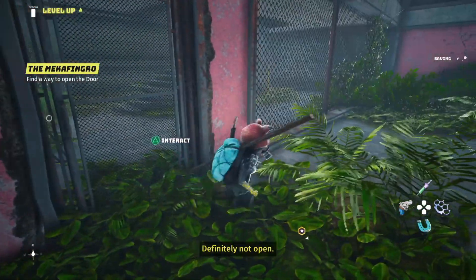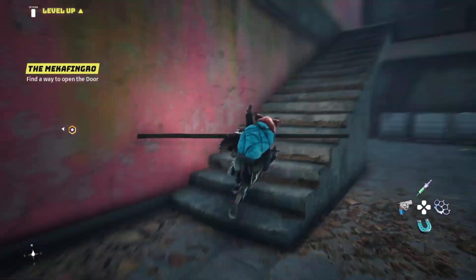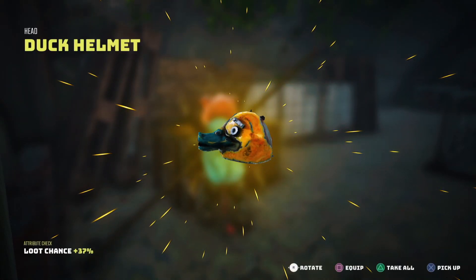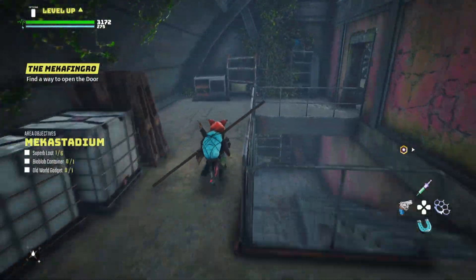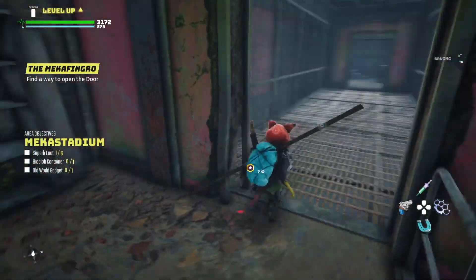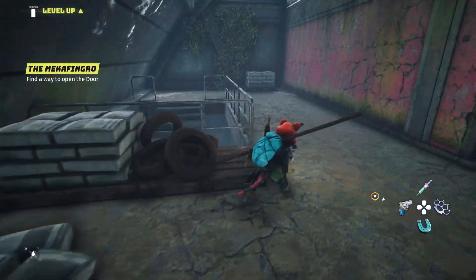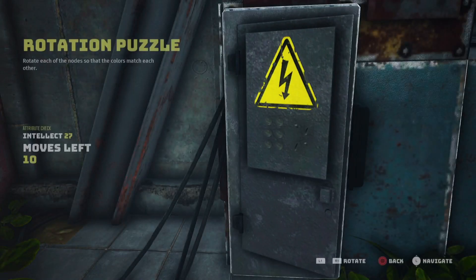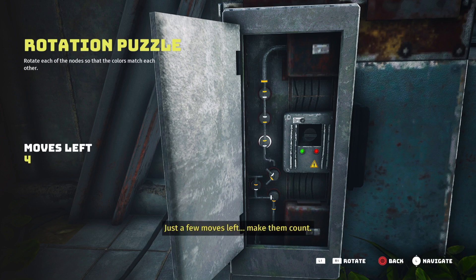We can't go from here so we're going from the other side. I'm going to pick up all of the items and complete the area fully. This is one of the super loots here — amazing duck helmet by the way. It's a good idea to press X instead of triangle to pick things up, so you can see all of the items, especially the good ones, because sometimes there's an ultimate or relic and it ends up in your inventory without you realizing it.